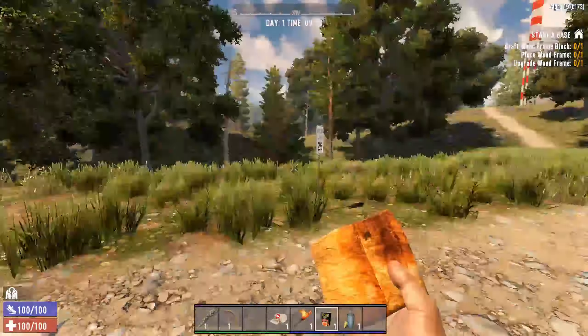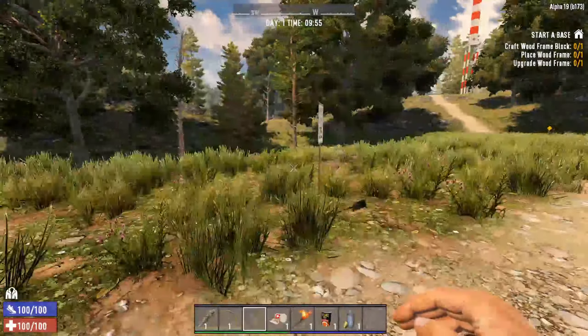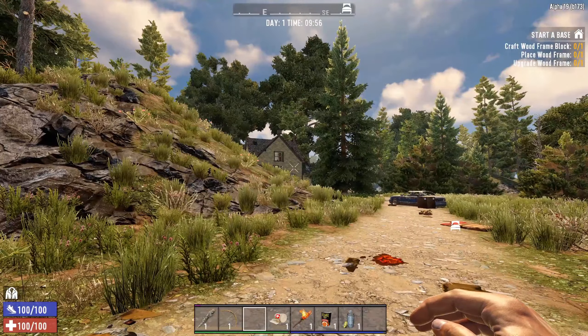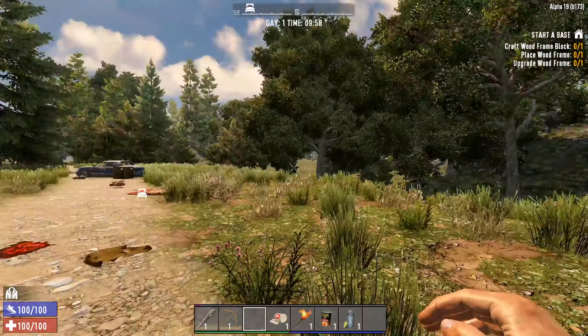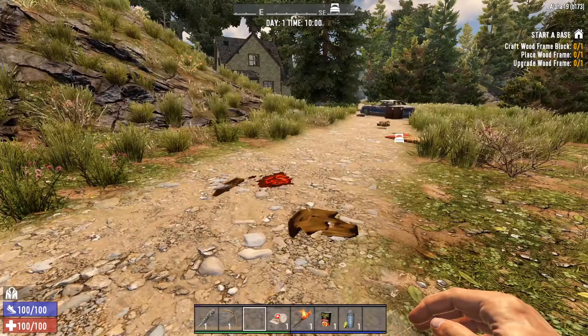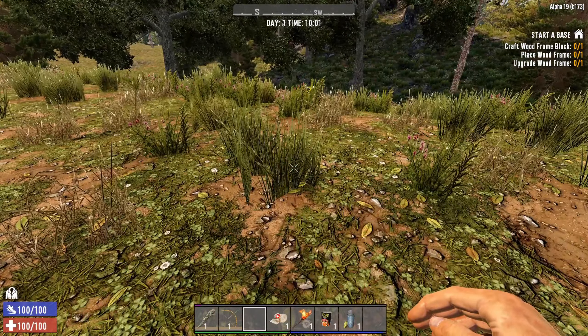While doing this, keep in mind you want to stay in the general area where you started off, because there won't be any zombies there. If you walk up to POIs, there will likely be zombies. If you walk into the distance, you'll see zombies spawning. Just stay in the small area you started in while completing this quest, because you don't want to get killed.